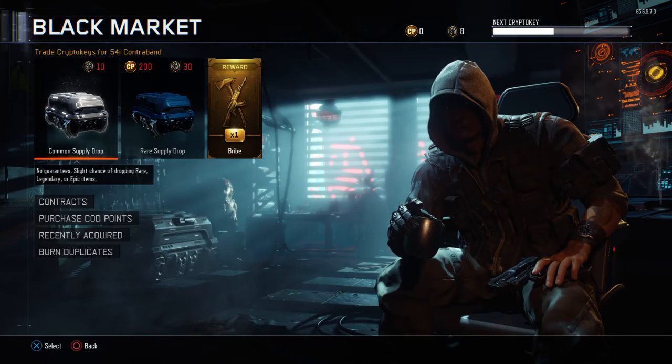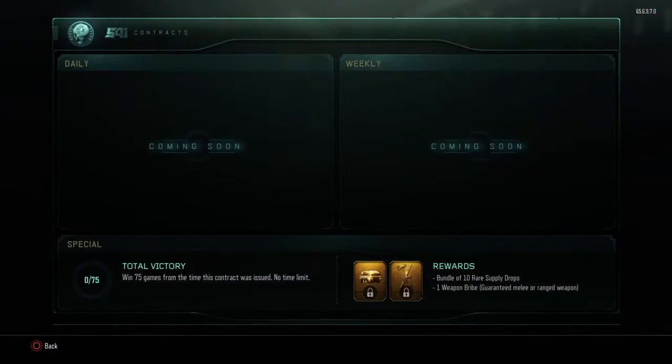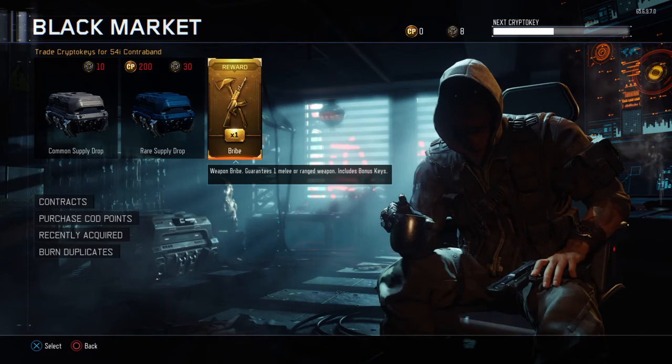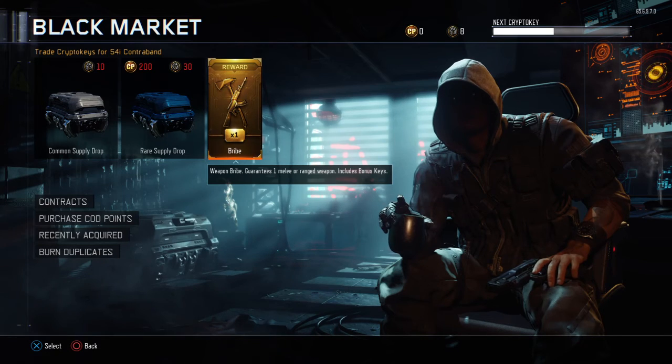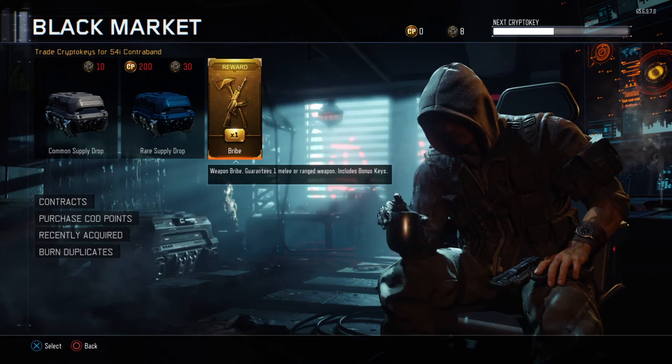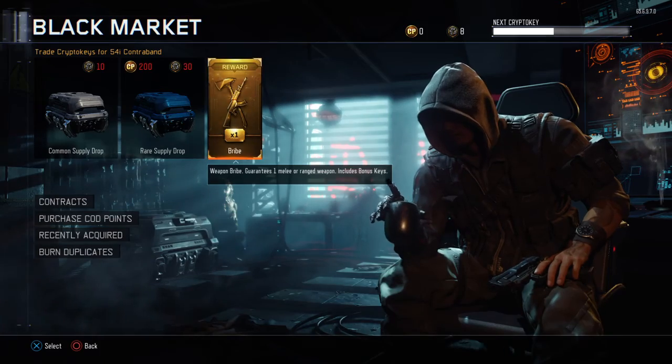Alright, now what's this? Contracts — special, daily, weekly, coming soon. Win 75 games in this contract, no time limit. And your reward is another bundle, so I might be getting another one. But the moment we've all been waiting for — the weapon bribe, guarantees one newly ranged weapon, includes bonus keys. Let's get into it.